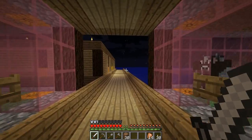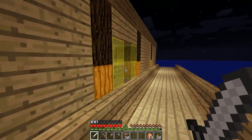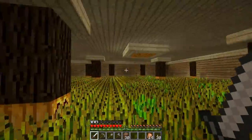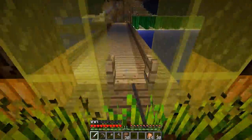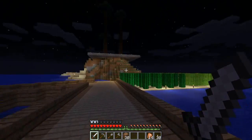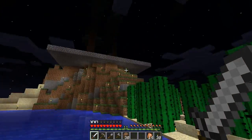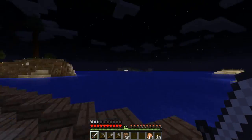I've basically just been getting this world up to the same point the other one was at. This is the wheat farm — 720 wheat per harvest when it's fully grown. And that is my brother's island. I'll let him use that. It's on a server right now — I'll run the world file on the server and let him play on it. He's made his own wheat stuff here.